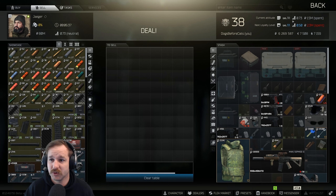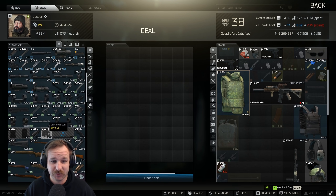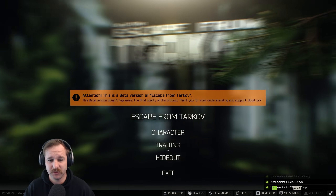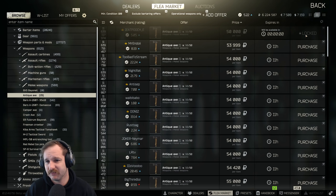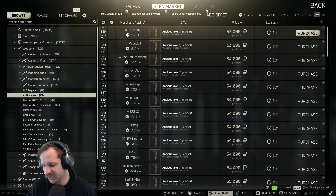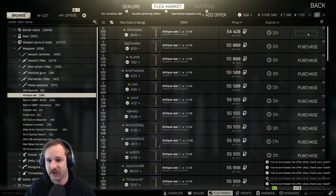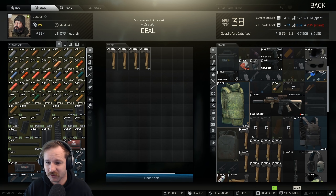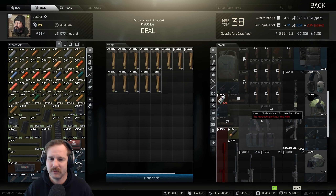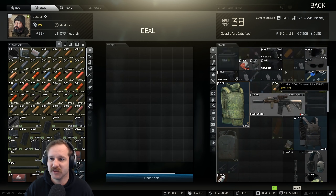We actually have the level, we just need to get another 800k spent so we could actually get max level Jaeger right now. We need 800,000 rubles - that's 16 axes we need to buy and we would barely run at a loss. We could really go two, three, four, five, six, seven, eight, ten, eleven, twelve, thirteen, fourteen, sixteen - we're not really going to make much of a loss if anything.